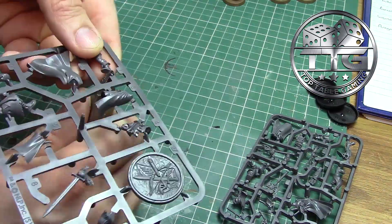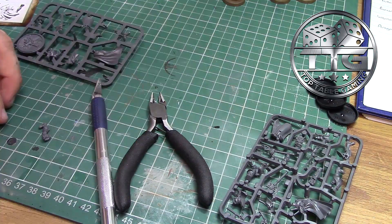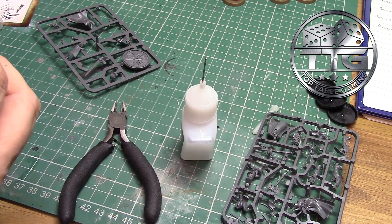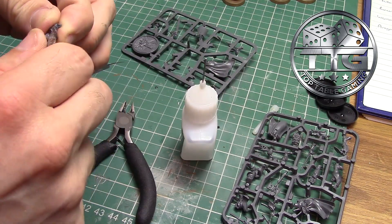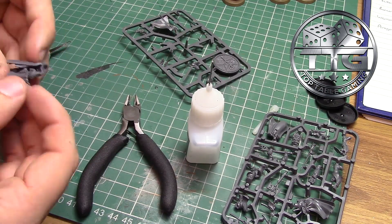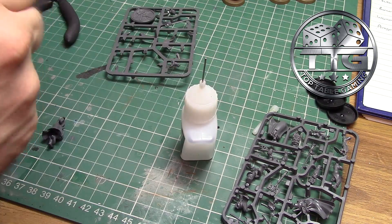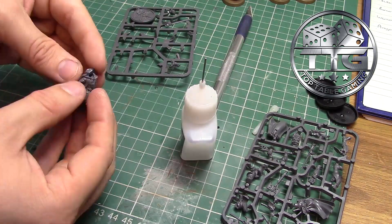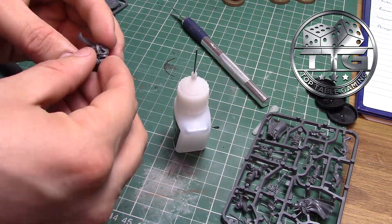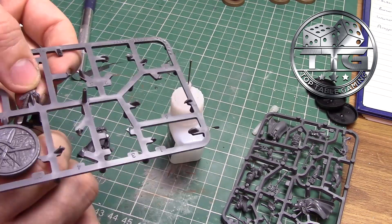Whilst waiting for those bases to dry, I decided to assemble Aragorn from the Three Hunters kit. This is an absolutely beautiful model — it was a little bit fiddly to get put together, but it's absolutely amazing. I've seen it in the flesh a few times, but putting it together yourself gives you a newfound appreciation for the model. Although I'm not painting Legolas and Gimli as part of this, I will definitely be adding them to this army at a later date.